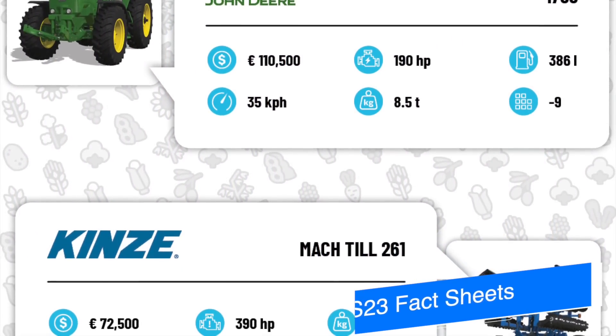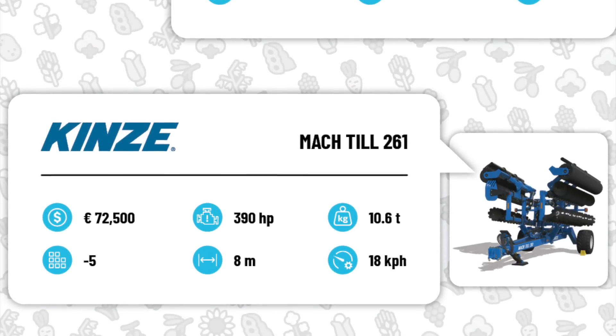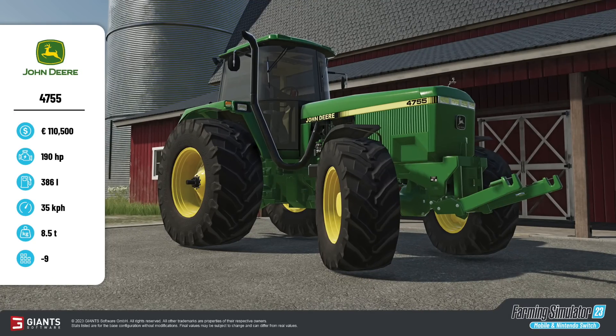Speaking of today being Friday, it's Fact Sheet Friday. We've got some more fact sheets for Farming Sim 23. Today we have two fact sheets showing off some new equipment. First is the John Deere 4755 tractor — it's going to cost you $110,500, it's got 190 horsepower, 386 liters of fuel, will travel at 35 kilometers per hour or around 21 miles per hour, weighs 8.5 tons, and it'll take up nine slots.